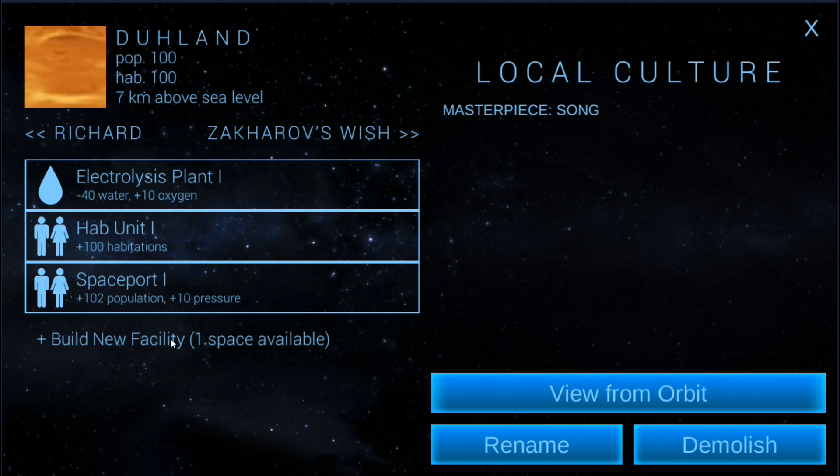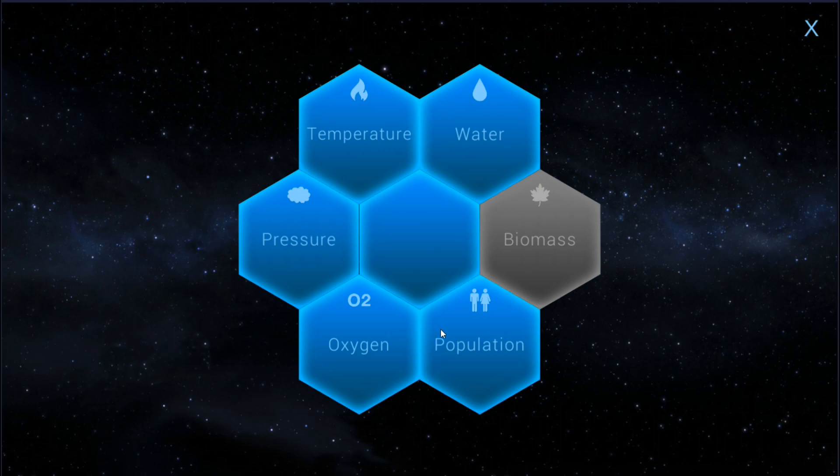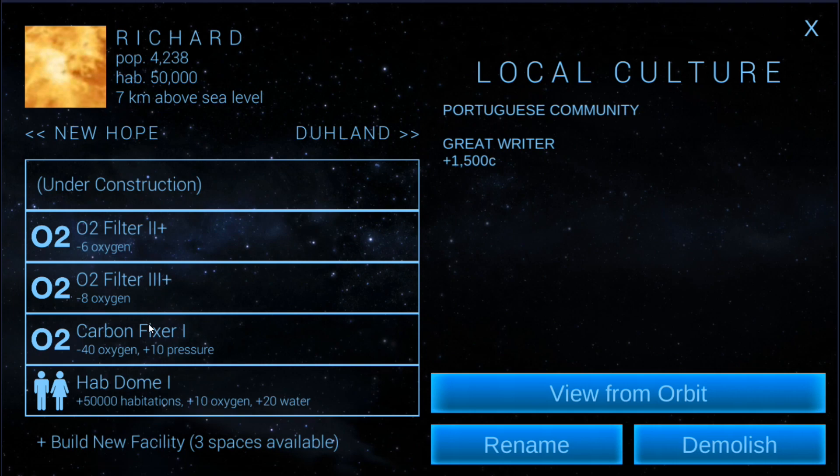I could build HAB units — or are they HAB domes? I'm not sure I really want to take the risk. It's 40 water and 10 oxygen. If I do another one that's minus 40 water and plus 10 oxygen, I could build two more HAB domes. I'd have to do them all at once. I could build a HAB dome, let it populate a little bit — but it's more oxygen I've got to offset. If I build two HAB domes, that's minus 20 oxygen, which I could disable some of these to cancel out.